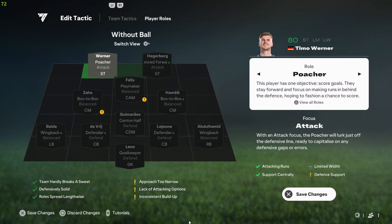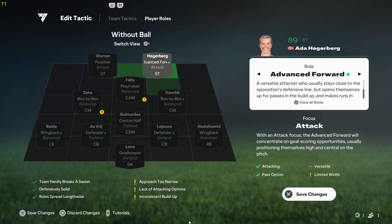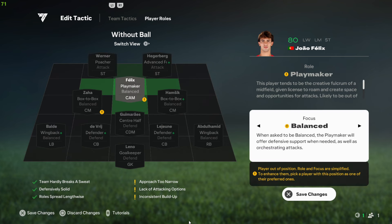The Poacher's focus should be attack, and the Advanced Forward's role and focus should also be attack. Your CAM should be a Playmaker — I'm using Joao Felix, but you can use someone better. Make sure he's on Playmaker with a balanced focus.